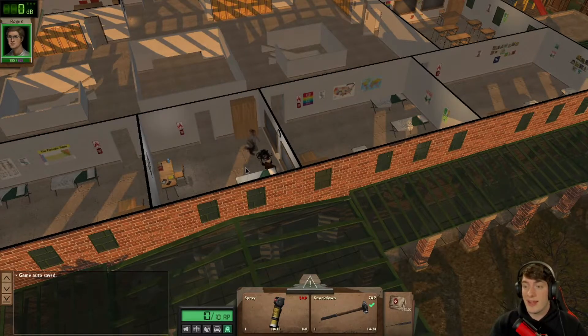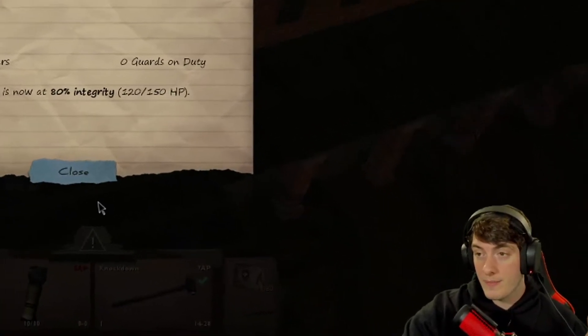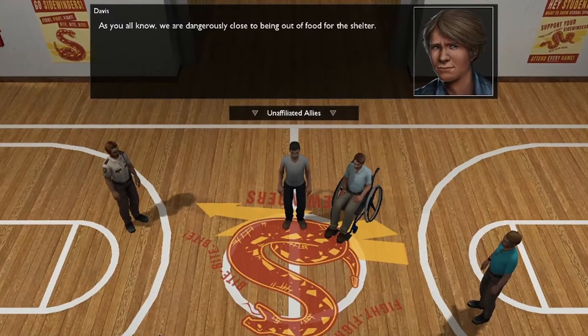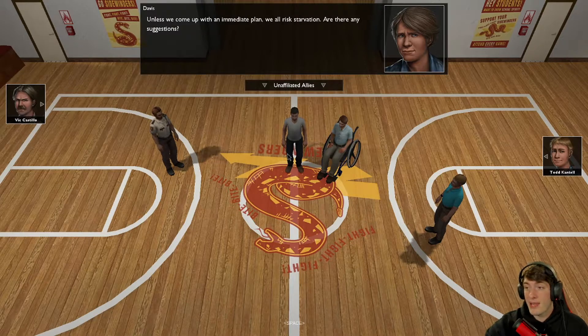Let's call it a night and see what we've done. The shelter fence was attacked — looters have done 30 damage to the fence. The earliest they could attack again is day 25. Six attackers, zero guards on duty — the fence is now at 80% integrity. Wow. Hey Davis — we just got food, so you had a meal. Calm down. If we don't do anything about it now, we risk a lot of unhappy people and the possibility of a breakdown of the shelter. Unless we come up with an immediate plan, we all risk starvation. Are there any suggestions?